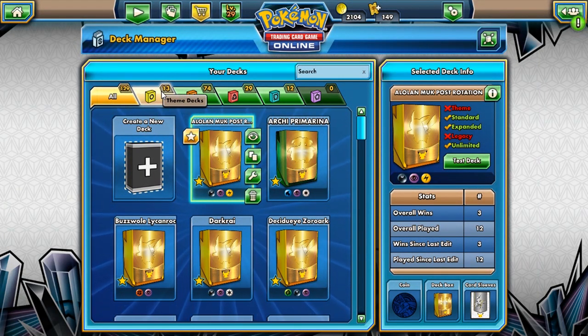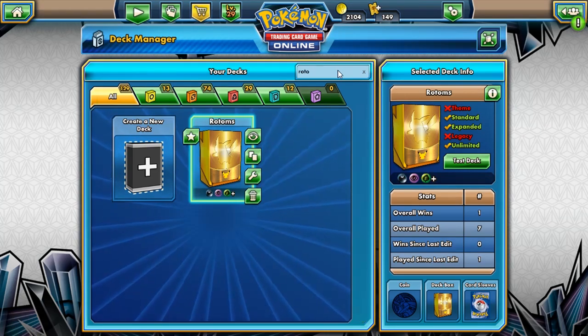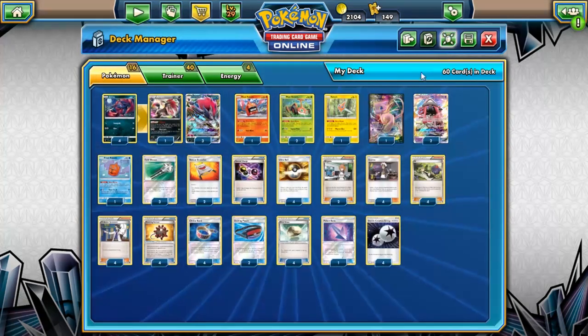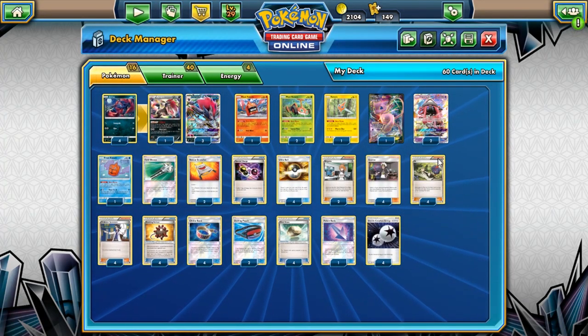I ran through all of them — the ones a lot of people were suggesting like Salazzle and Fossils and stuff like that. They are really really difficult to make good, at least for me. So I didn't really get a chance to play those, but you're gonna be playing some Rotoms today. Hopefully that sounds good to you guys.